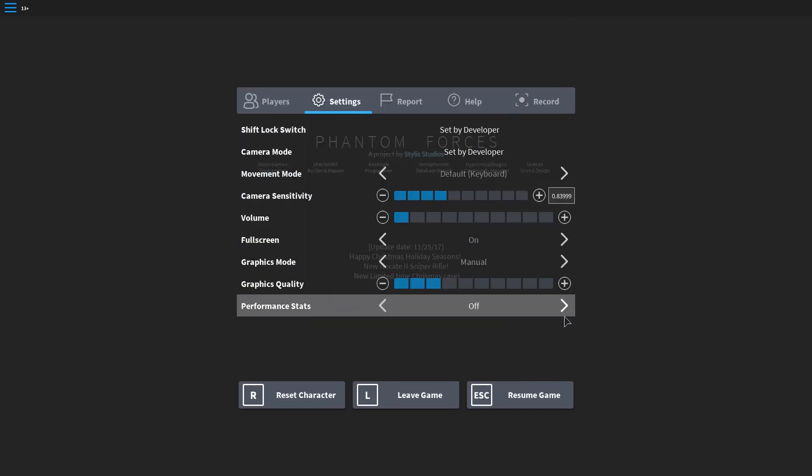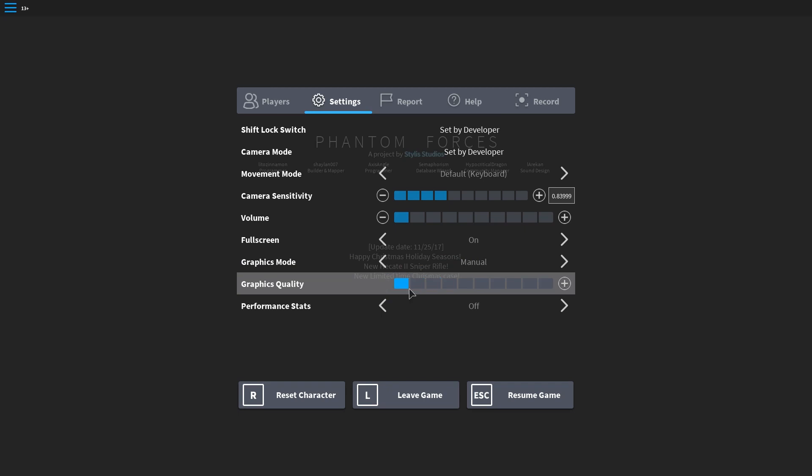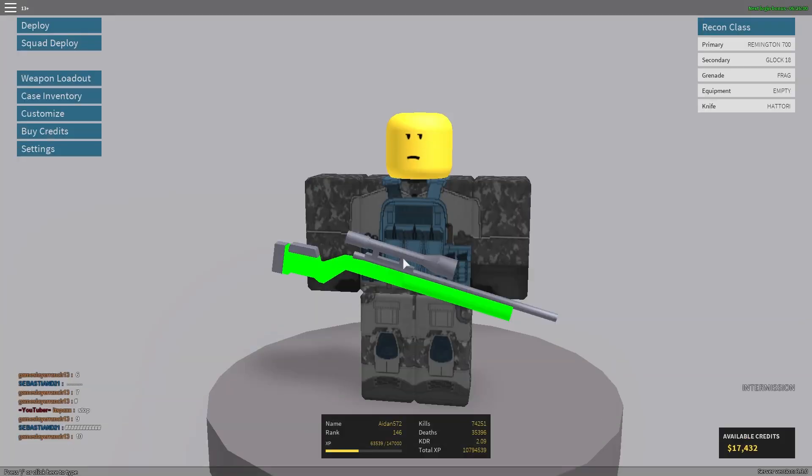The first thing I would recommend doing is take your graphics off of automatic and put it on one, or whatever your computer can handle. Make sure it's not on 10 — just put it on one if you're not getting 60 frames per second, and you should probably start getting better frames after that.